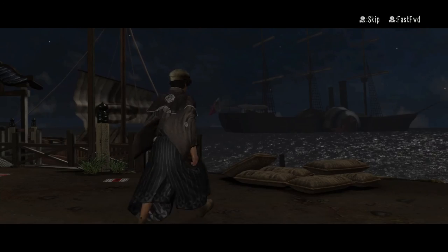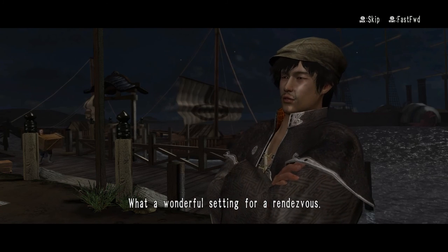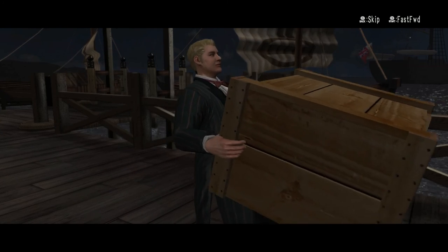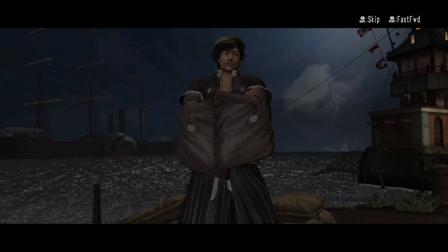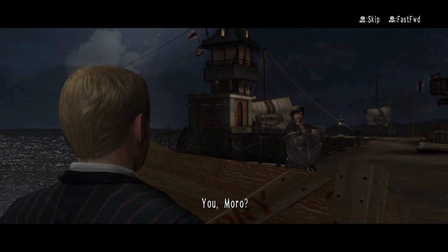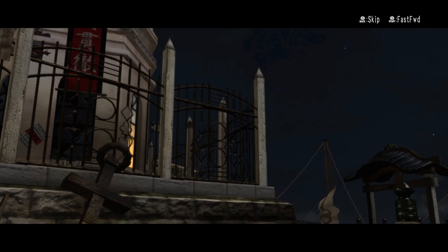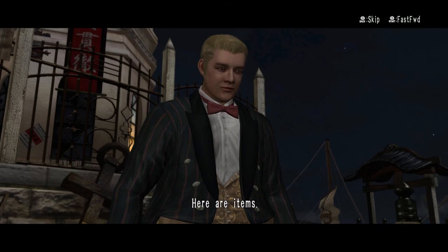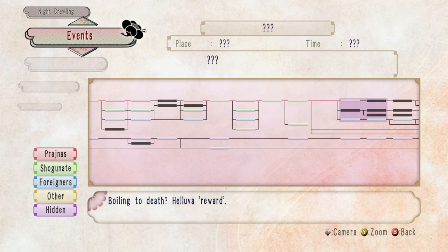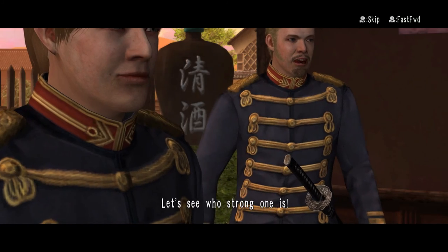You won't be starting from scratch each time either. Any items, weapons, or money that you have when you reach an ending will be stored at the local dojo for your other characters to use. Even some aspects of the world will carry over — if you decide to help build a language school, for example, as long as the school isn't destroyed, you'll be able to understand the foreigners in town. Each time you reach an ending, you'll be rewarded a title and points to spend to further customize your character.